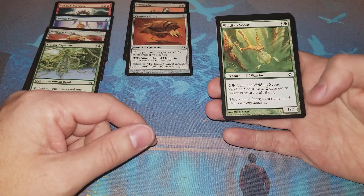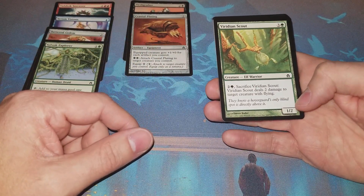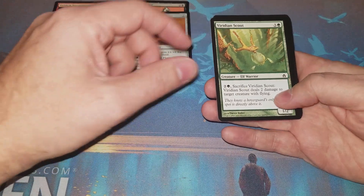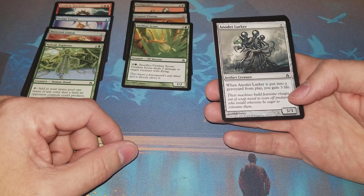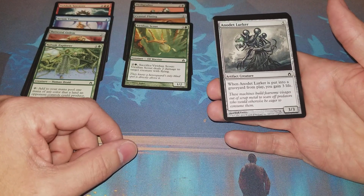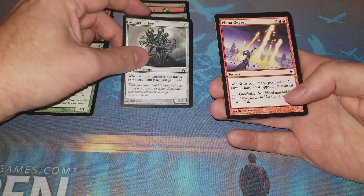Brilliant Scouts - you can sack it and pay three to deal two damage to a target creature with flying. It's a one-two for four, so yeah, not great. Anadette Lurker - never seen this card actually. When it's put into the graveyard from play you gain three life - it's a five-mana three-three artifact creature.